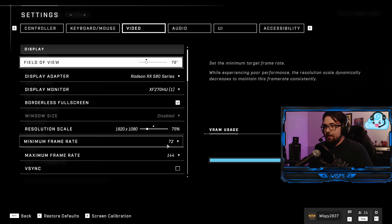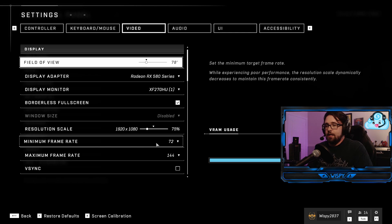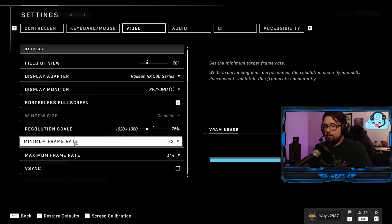So at any rate, tweak with this min and max and watch your frames. Basically, bring your minimum frame rate up as high as it'll let you. You can also do a custom, but really it was raising the minimum that boosted my frames for whatever reason.